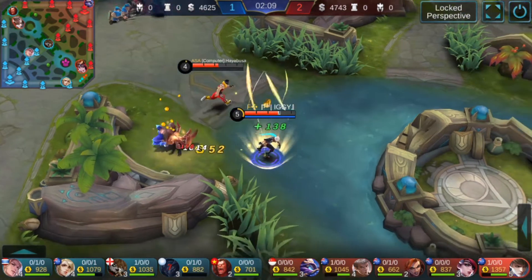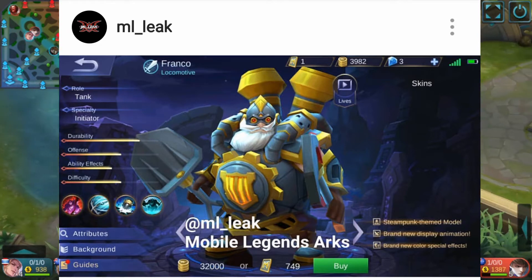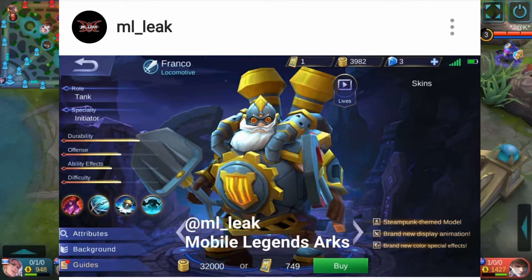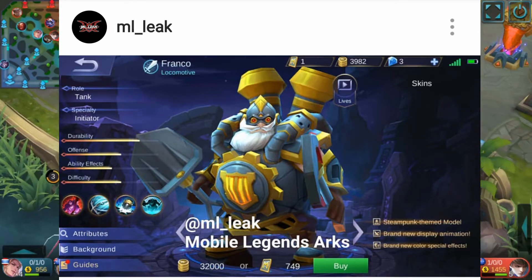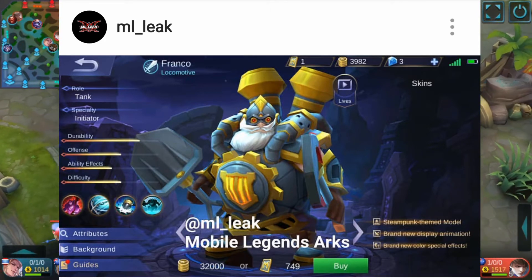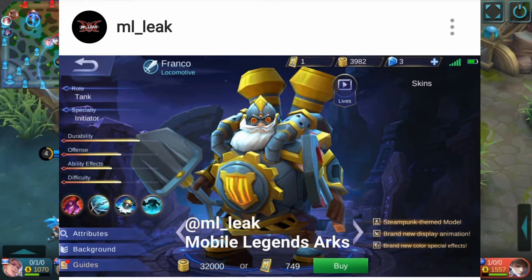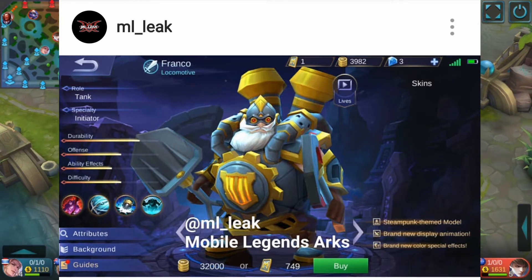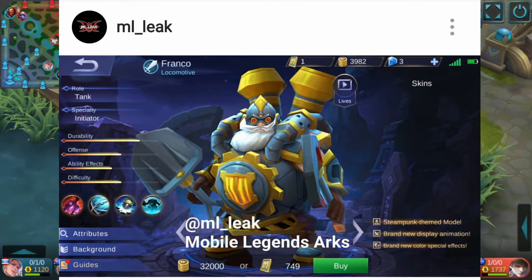Personally, I think the design is fine — it looks cool, the little steampunk design — but I just don't think the model itself is as polished as it could be. Hopefully before it's released it'll get a little more refined. I honestly think his other skin, the Starlight skin, is much better. I don't play Franco so I won't be getting this skin, but I might have to ask Raven, since he is a pro Franco player, and I wonder what his thoughts are on this skin.